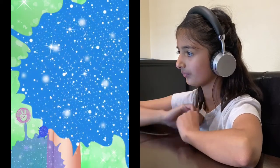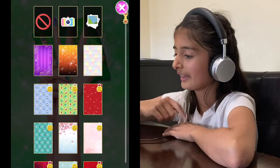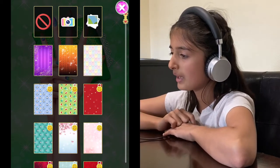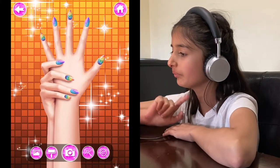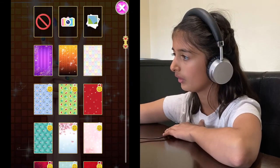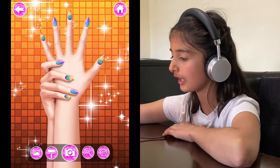Okay, let's go next. That looks pretty good! Now you get to pick your own wallpaper — I'm gonna pick this one, super cute. You guys can also take a picture, but I'm not gonna take a picture.